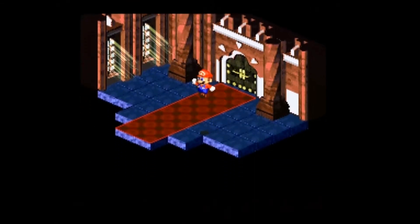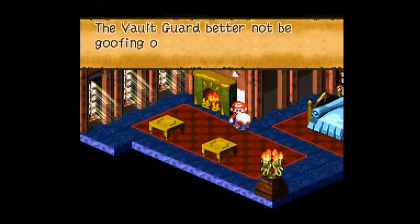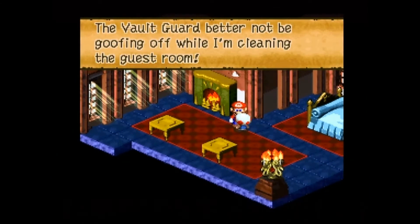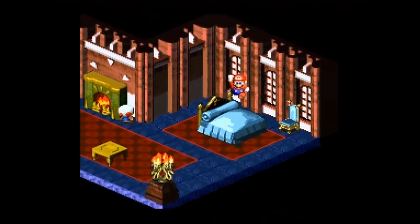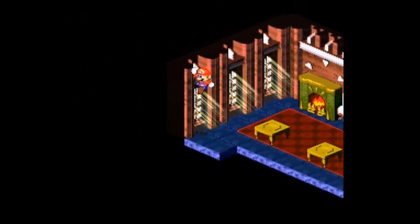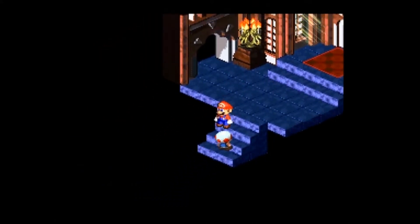Before we head over to the vault guard, we are going to goof off just a little bit by going into the guest bedroom. There's not really anything to do in here — that Toad is cleaning the guest bedroom. We head out and now head over to the vault room.